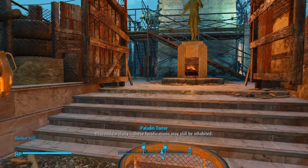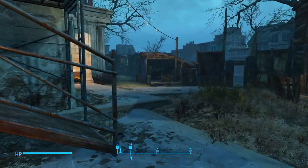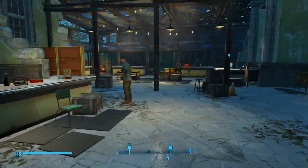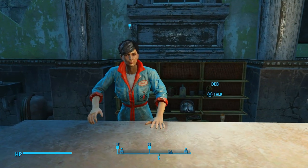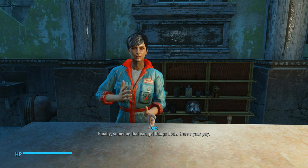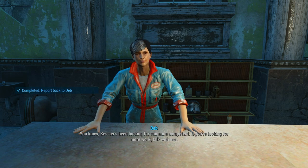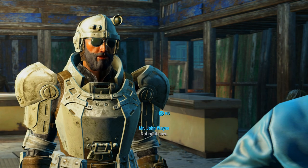Proceed carefully — these fortifications may still be inhabited. We're going to talk to Deb and turn in her side quest. 'You're not with my caravan, so don't bother me.' 'I cleared the training yard of Farrell's.' 'Finally, someone that can get things done. Here's your pay. Kessler's been looking for someone competent. If you're looking for more work, talk with her. Before you go though, I was hoping you could spend some of that reward here with little old me.' 'Not right now.'